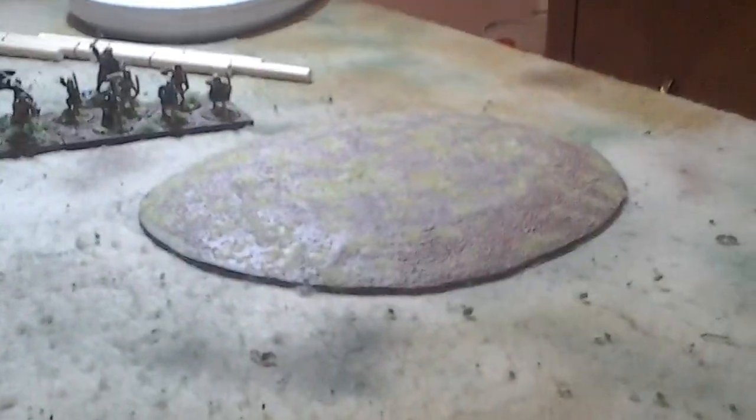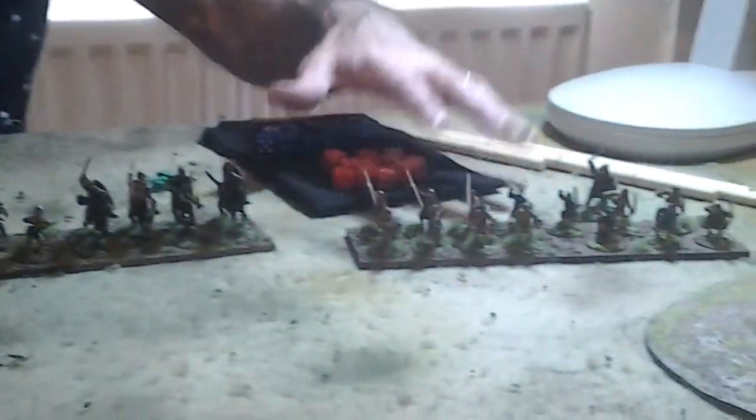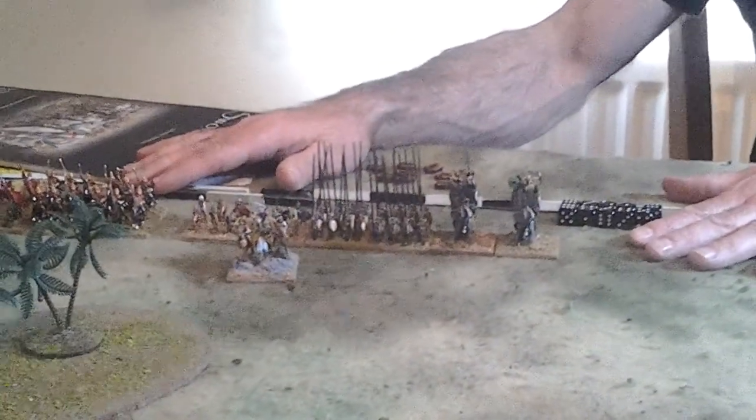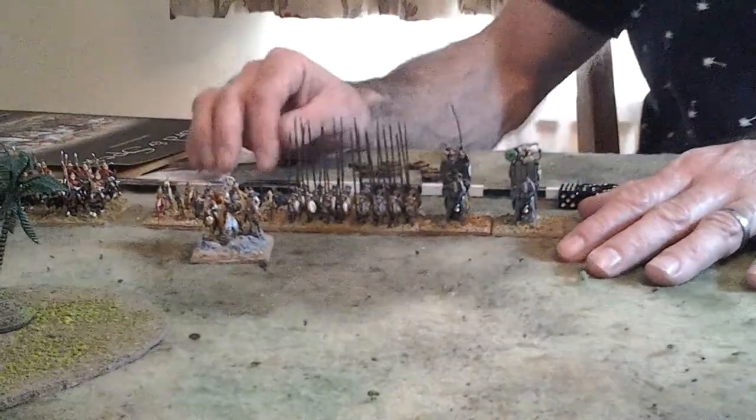So you need some terrain to make the battle more interesting. There are rules in the book for how to set up your table, and I'll be looking at those in a future video. You also need some figures. I've got some 28mm figures here — we've got some Scots and some Normans — and I've got some 15mm Macedonians here as well. Sword and Spear can be played with any scale figures, so I'm showing you two different scales here.